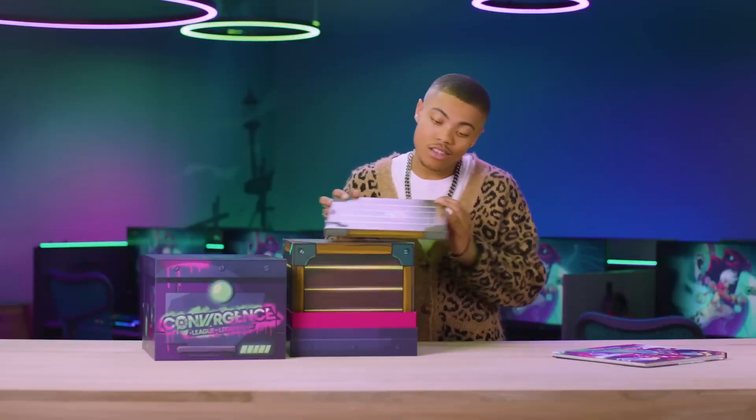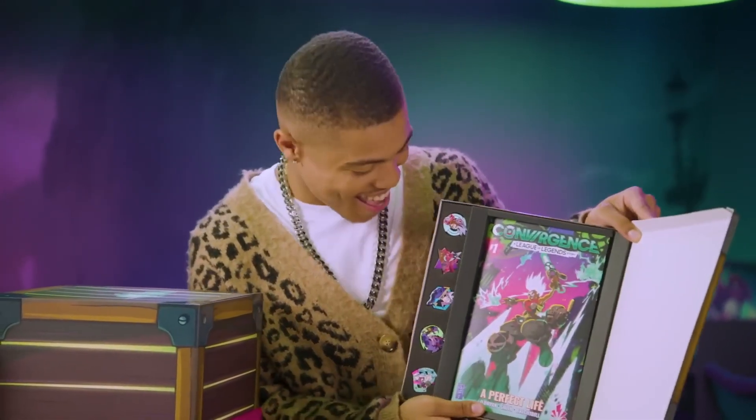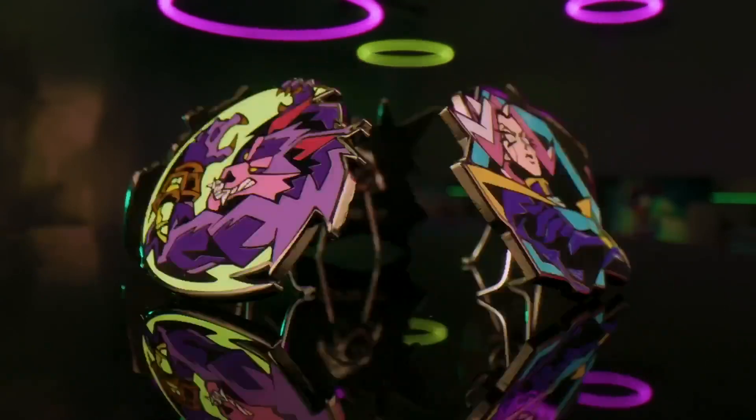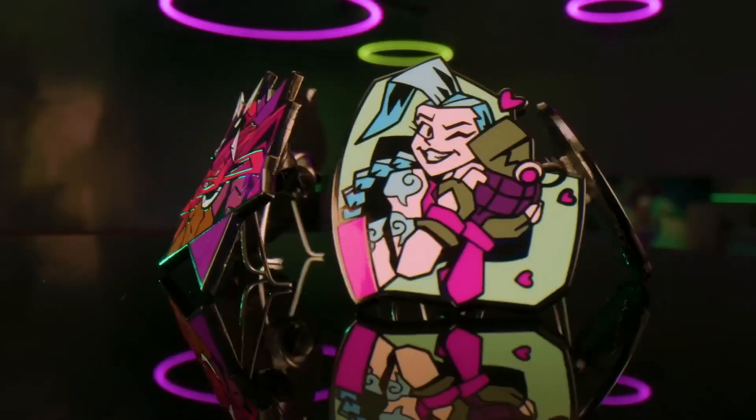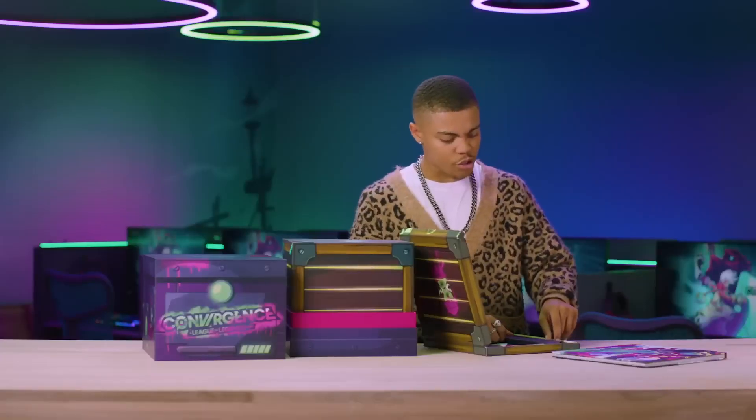All right, next, we got a box full of five enamel pins and a comic book. Let's check it out. No way. Look at that. We got Echo, Future Echo, Jinx, Warwick, Camille. Let's check out the Future Echo.